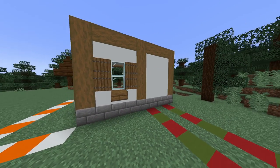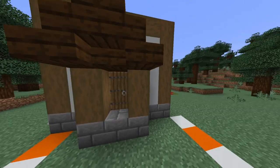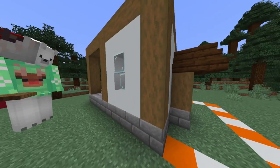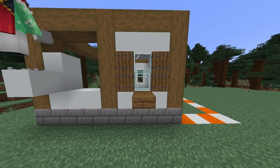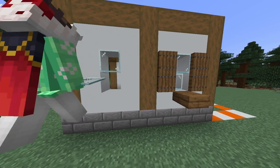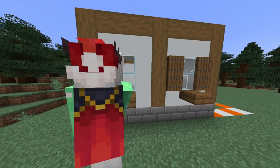Moving on to the left hand side of the build now, we will put two windows just like we did on the opposite side, so we want two windows with spruce trapdoors either side with a slab underneath.